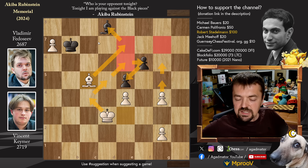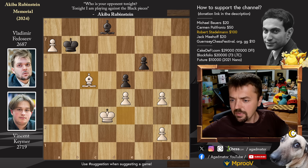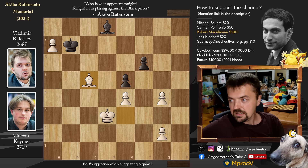Very nicely done by Vincent — he's on four out of four, and he will face Radoslav Vytašek in the next game. Looking forward to that one in this short Vincent saga. He is now up 18 points this month and up to 2737, some 15 points shy of the top 10. We'll see if he can continue this, as he is really on a roll.